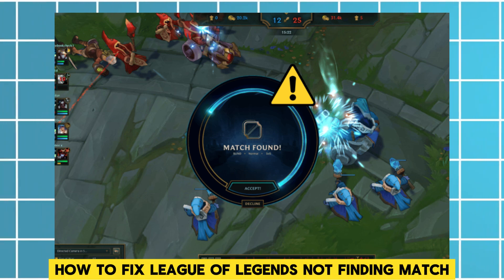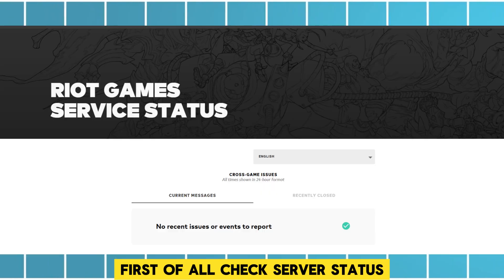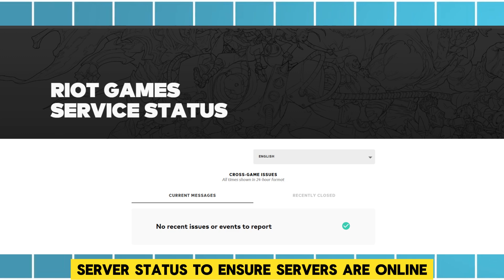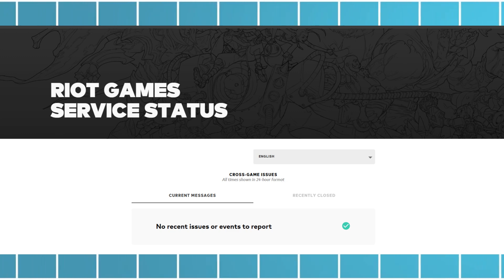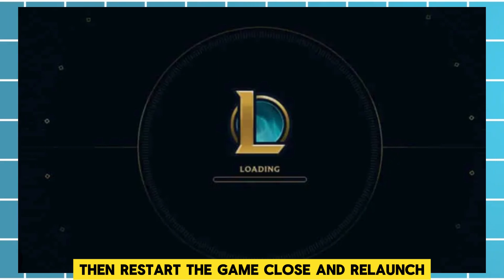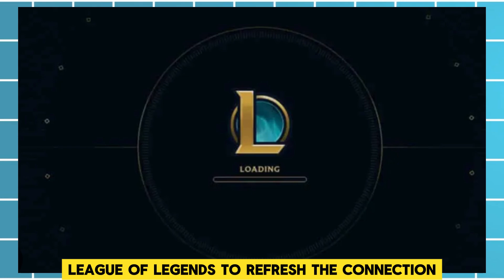How to fix League of Legends not finding a match. First of all, check server status — visit Riot Games server status to ensure servers are online. Then restart the game: close and relaunch League of Legends to refresh the connection.